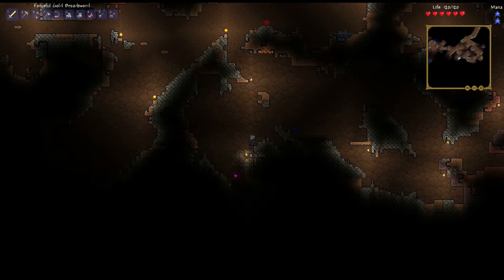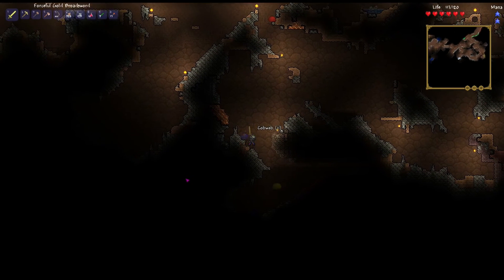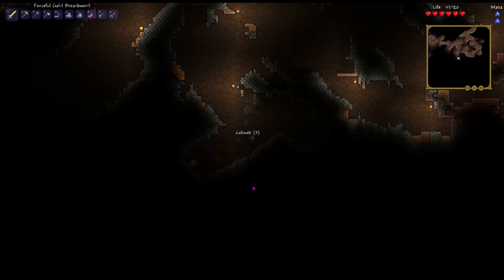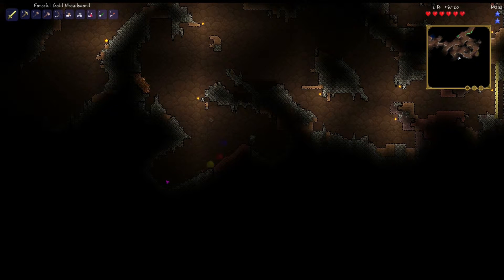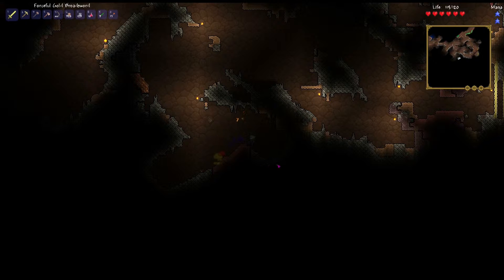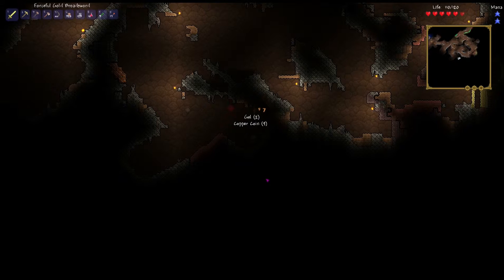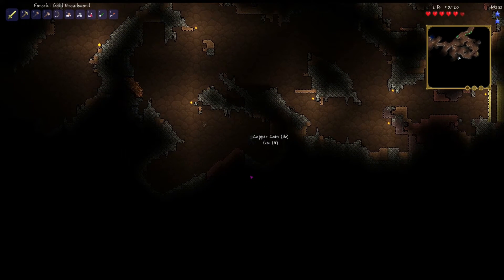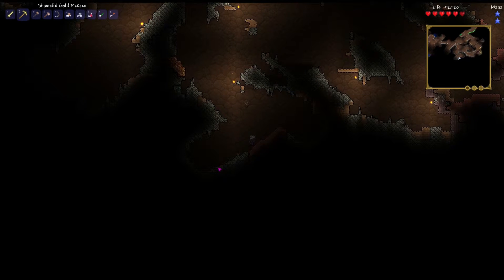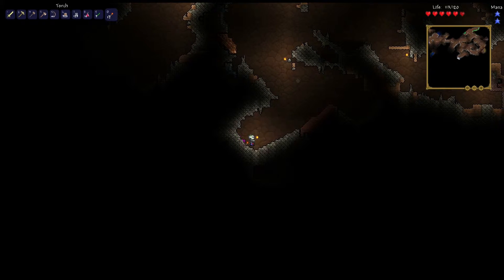A lot of cobwebs here. I can't remember how to build some of the stuff in this game — like how to make the saw table thing for some of the other wood crafting stuff you need to do. I know I need it to make a silk spinner thing, whatever the heck it is. I can't remember. It's been a while. So I haven't been able to get a bed.